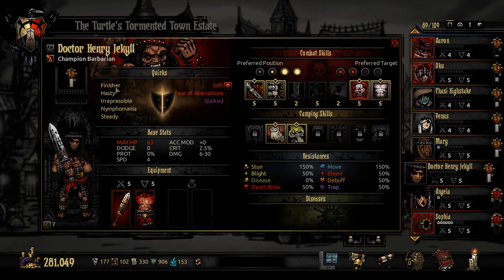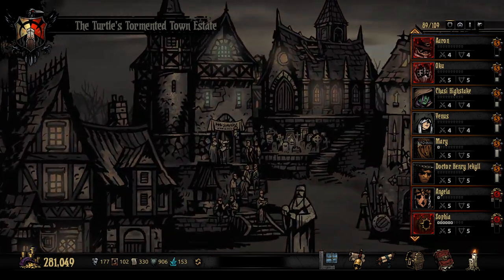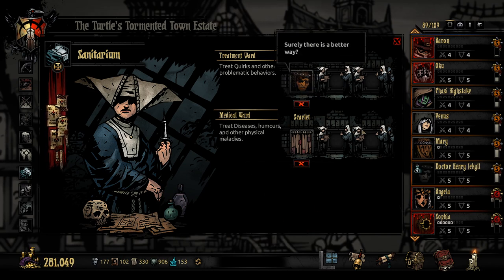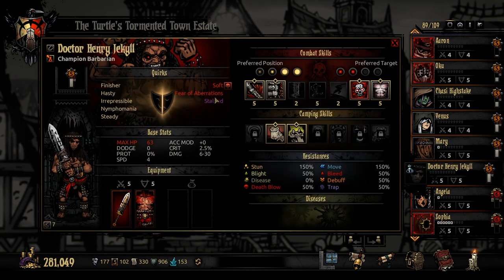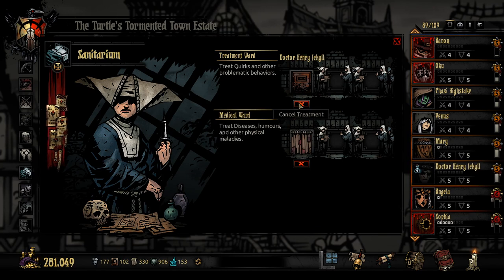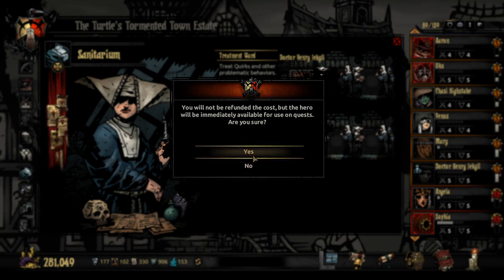He has Finisher and Hasty here, both of which are really good. I'm quickly going to go and lock some of these in. Plus 5 crit after the first round — we'll definitely lock that in. We could have removed the negative one as well there. I should have done that. We could have removed Stalked or Soft, but oh well. We could just cancel it and then put him back in. I'll try it. 'You will not be refunded the cost, but the hero will immediately be available for use on quests.' There was no cost, so I'm going to try it.